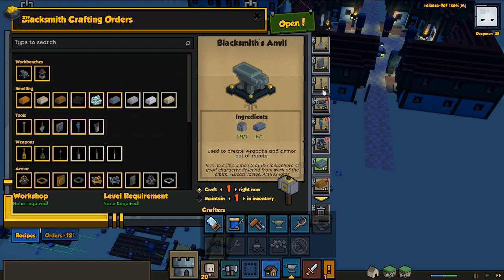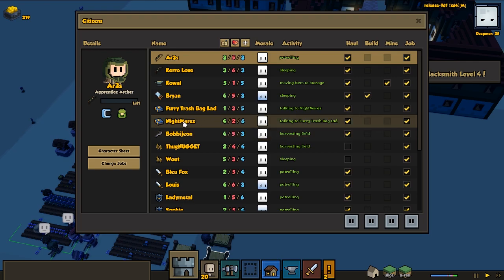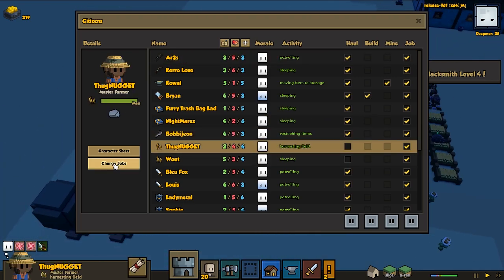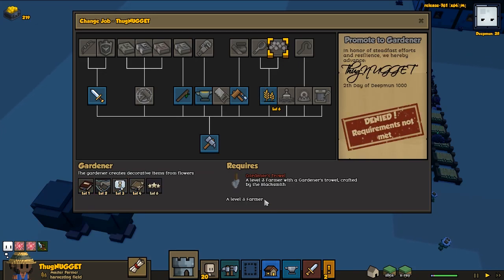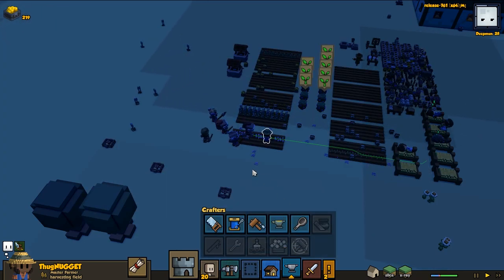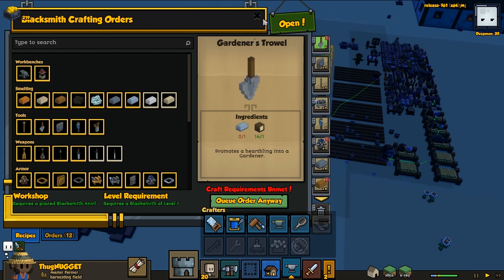Do we have the gardener's trowel? It looks like we do. We need to promote someone to be a gardener. You have to be a farmer first — specifically farmer level 3 — and then you need a gardener's trowel. It seems we don't have it yet — oh wait, it's being made now. Okay.